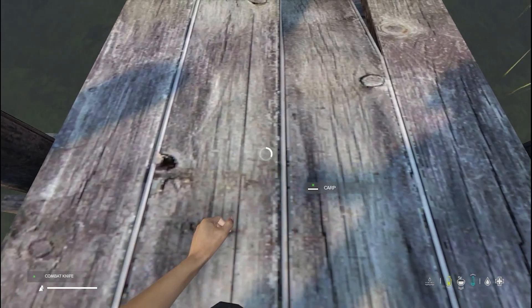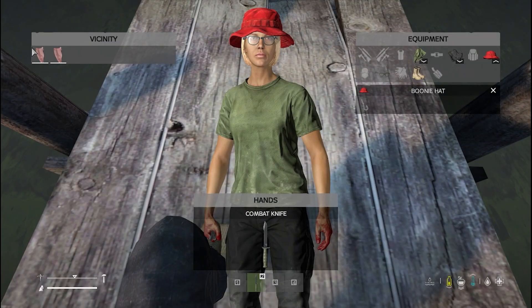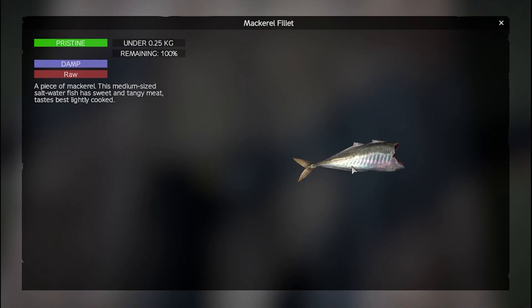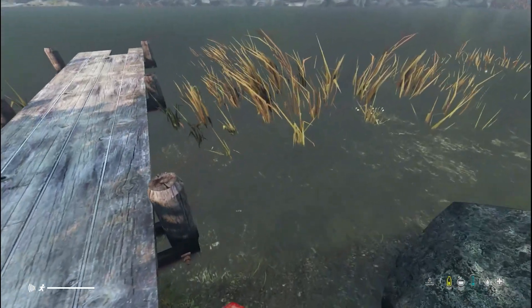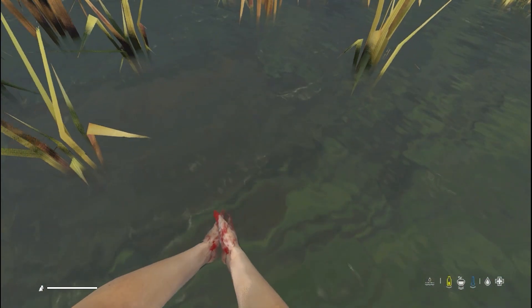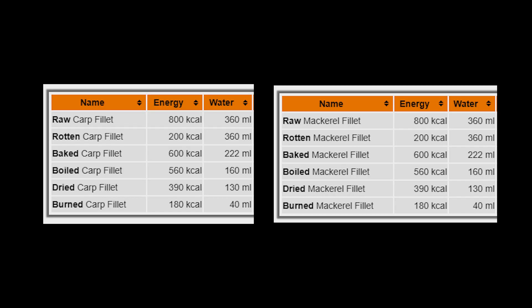In order to cook your catch of the day, you'll need to prepare your fish. Simply combine a knife with your fish to prepare it. You'll get two fillets from a carp, or the mackerel remains in one piece. Don't forget to wash your hands before consuming to avoid getting sick.